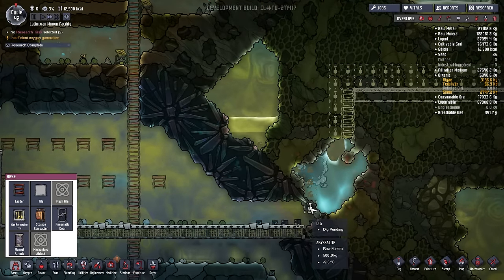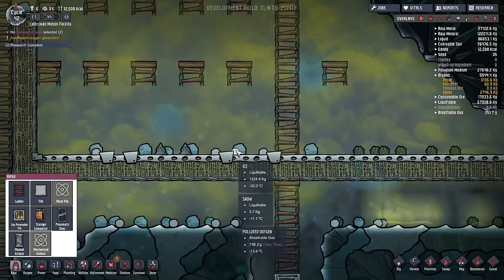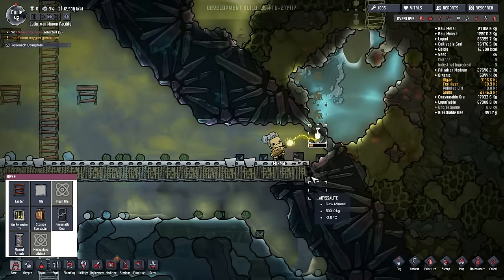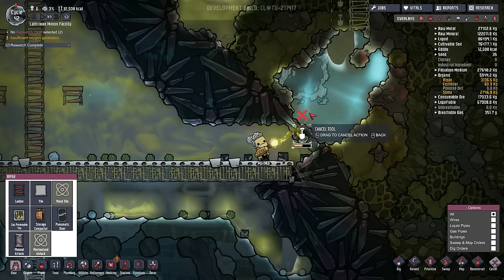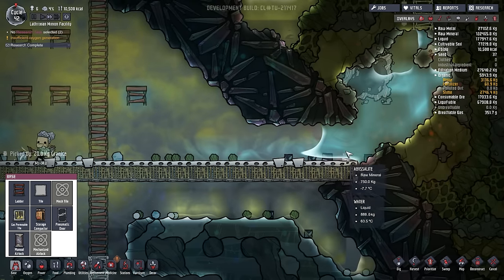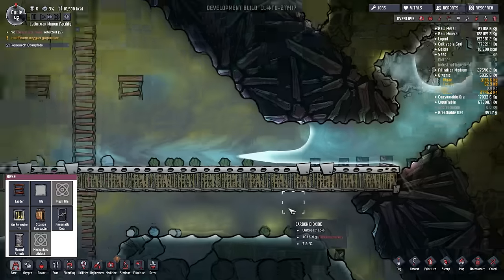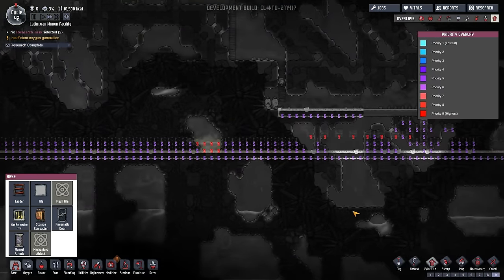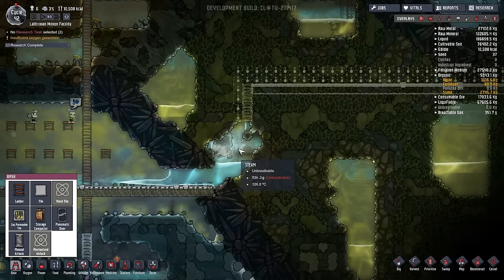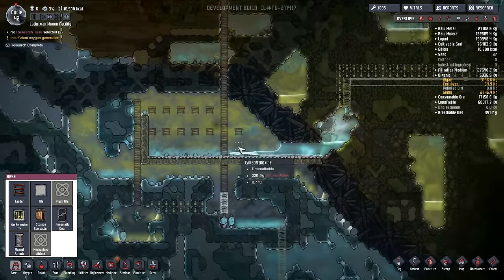We're just waiting for this one dig to be done, and we can fill this full of water and see how it's all going to go. Ice, snow, ice, ice - that's all fine, we just don't want to see any polluted ice. Run away, that's very warm water - very weirdly kind of floating into the new area. So next, let's sort out this as well, and then we have two steam geysers worth of steam all of the time as water. Then I've got to figure out how I'm going to use this water to make oxygen and where.